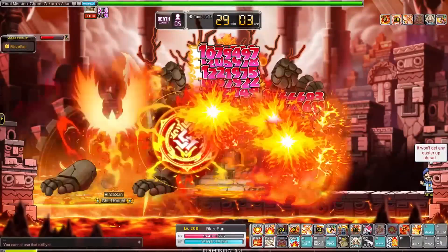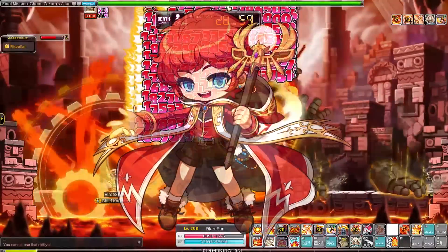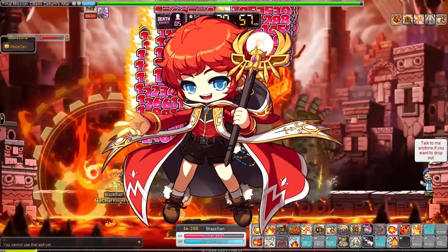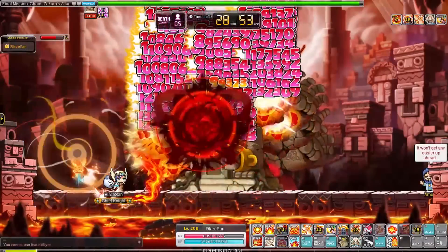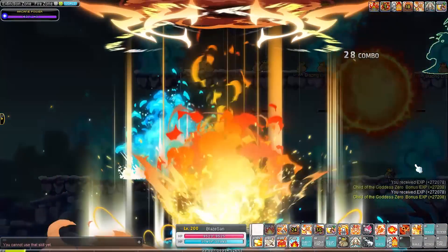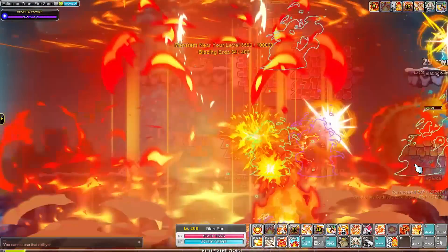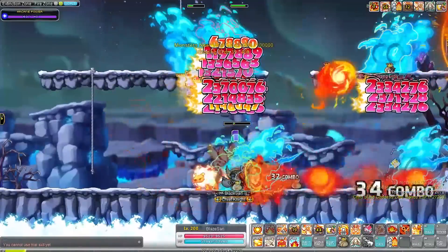Hey YouTube, Coppersan here! Today we're becoming a fiery juggler as we train the remastered Blaze Wizard to level 202 while going over all the remastered skills and changes that happened with the Ignition update. Blaze Wizards are a lot better than what they used to be while still retaining their main appeal: juggling fireballs. This class is also the least created class in the game, so if you want to be unique, go for this fiery boy.